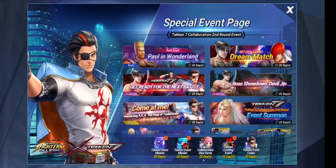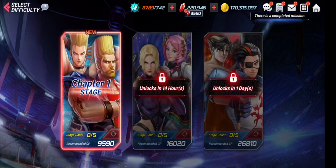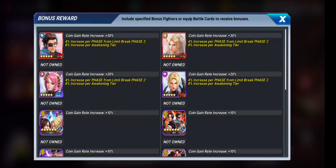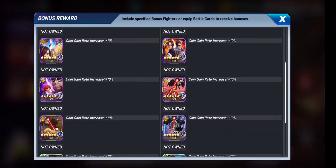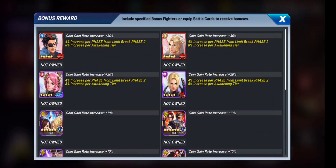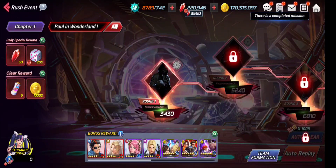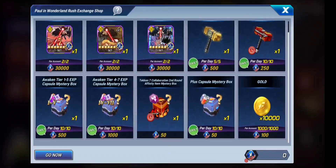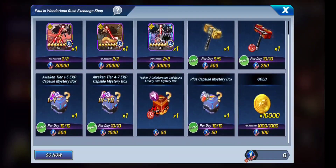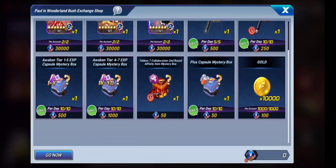Moving on to Paul in Wonderland, which is the rush dungeon as usual. Only Tekken collaboration characters are allowed here for the bonus coins — not even old Tekken fighters are allowed. In the rush dungeon you can farm dice to play the dice game. The shop has a rush dungeon set card, specialized hammers for this collaboration, affinity boxes, and similar items.